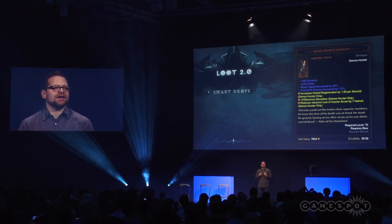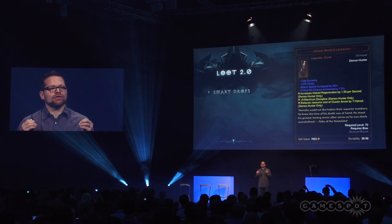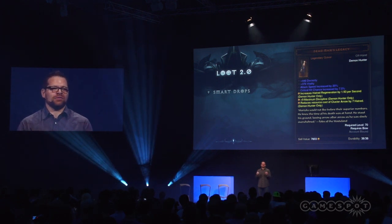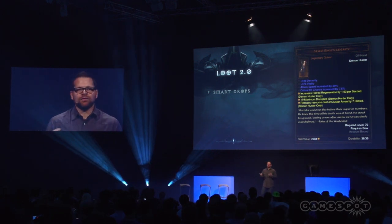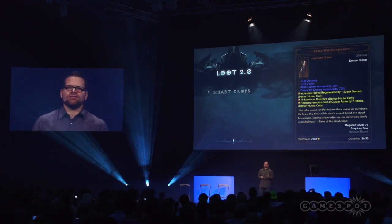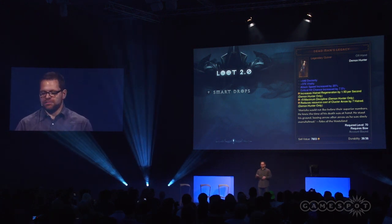So if I was playing a Demon Hunter and this quiver dropped for me, you're going to be seeing that it already has a really good dexterity boost, good vitality, but more importantly, if you look at the legendary affixes — the ones in yellow — those are really the ones that we're talking about when we say we're making legendaries as awesome and as epic as we can make them. But before I get into more of our legendaries, I just want to quickly show you guys a comparison between where loot is right now in Diablo 3 and what you can expect come Reaper of Souls.